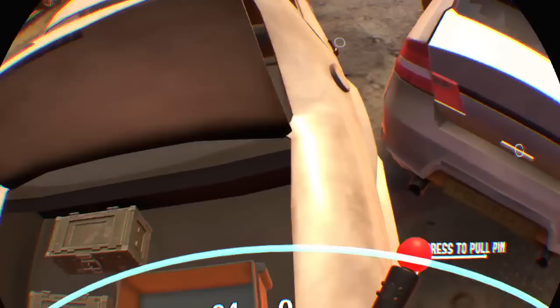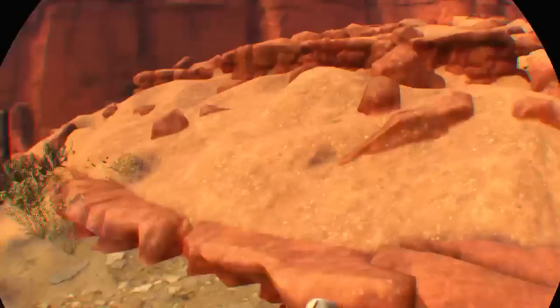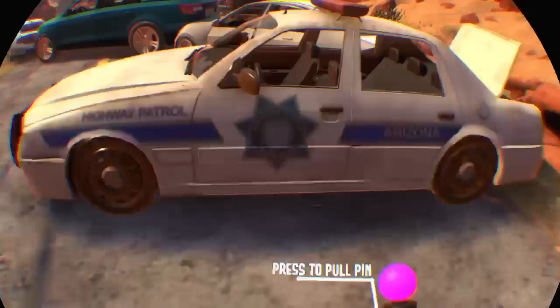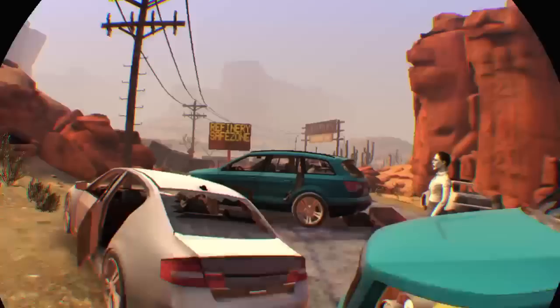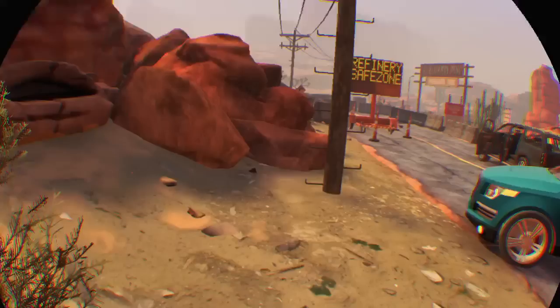Press the trigger to pull the pin. It's amidst this ring of stuff — I can switch hands, grab it, pull the pin, and... I'm going to be an idiot and throw it way too close to myself — because that's how it's done, right? No. Kind of interesting how you can interact with the environment — most shooter games like these you usually can't do much with the environment.